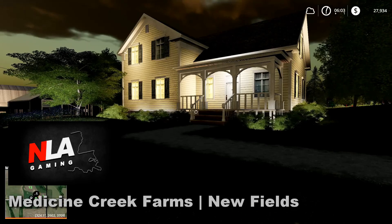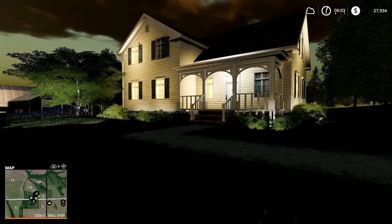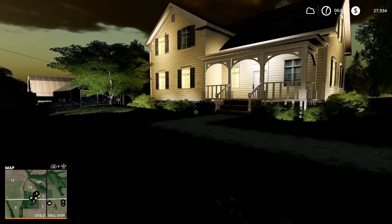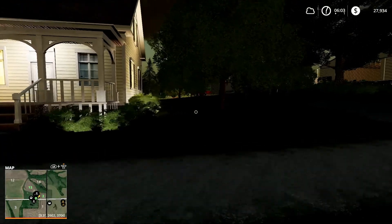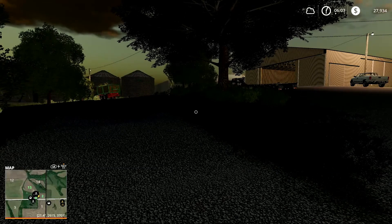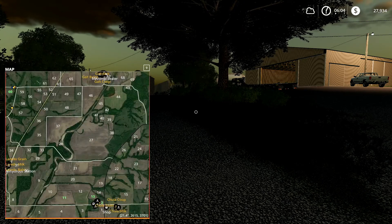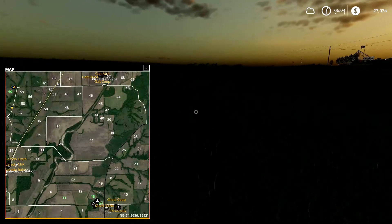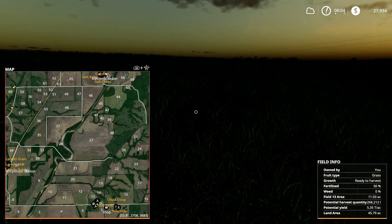All right everybody, we're back here in Medicine Creek today. It is six o'clock in the morning and I wanted to give you an update on the map and what I've done so far because lots of things have changed. I'm not planning on having this map be where everybody sees everything I do — I just want to pop back in every once in a while, update you on the farm, fill you in on what's been going on, and take some suggestions. The main thing right now is trying to generate income. Fields number two and thirteen — we owned those by default — I've planted both of those in grass. You can see the fruit type is grass and it's ready to harvest, so me speeding through the night really helped that out.